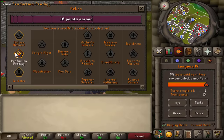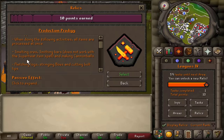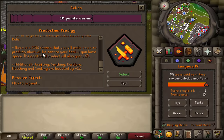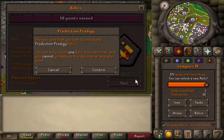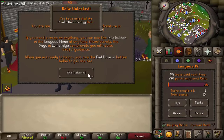It is time to pick the first relic. I will link the wiki page for Trailblazer in the description. I'm going to choose Production Prodigy — this relic lets you process all your items at once when doing processing skills: smithing, fletching, herblore, cooking, crafting. There's a 25% chance you make an extra product, the extra XP is auto-sent to your bank, and you have a permanent +12 boost to those skills. We'll get a cool animation, and the tutorial is over.